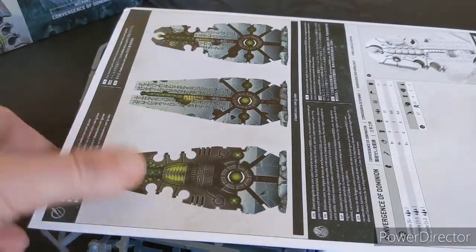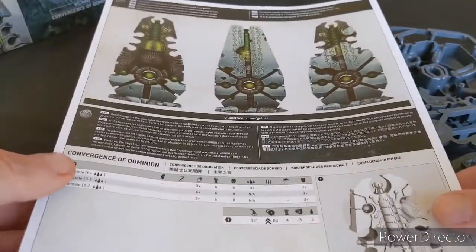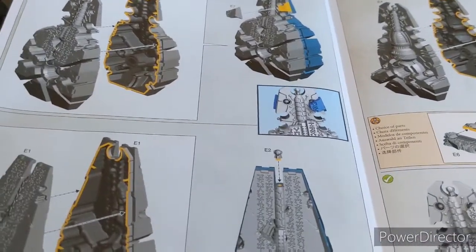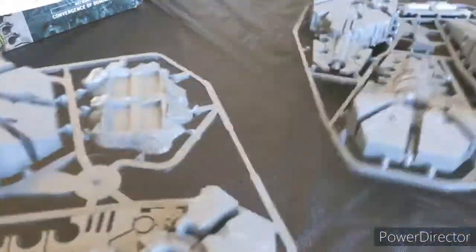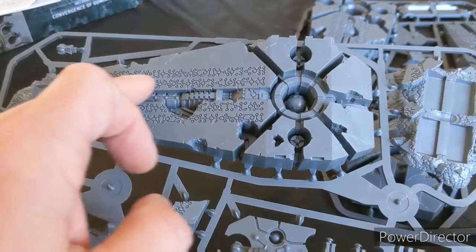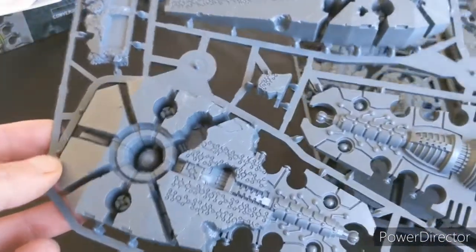There we go. So we have the sheet as you'd expect — three Necron Convergence of Dominion statuette things. I'm also keen to sort of look at the Blackstone aspects in there. Two sprues. They're pretty cool, aren't they, with all the sort of iconography and all the sort of Necron binary code on them and things like that.